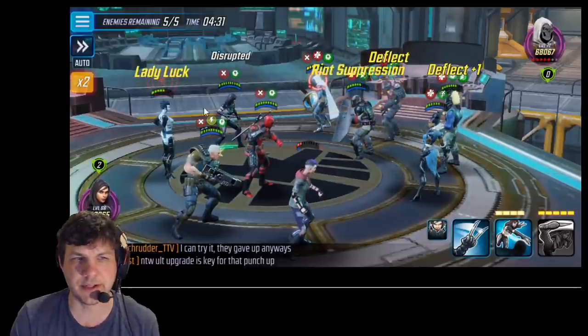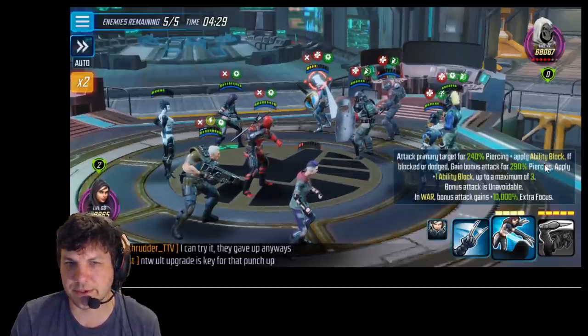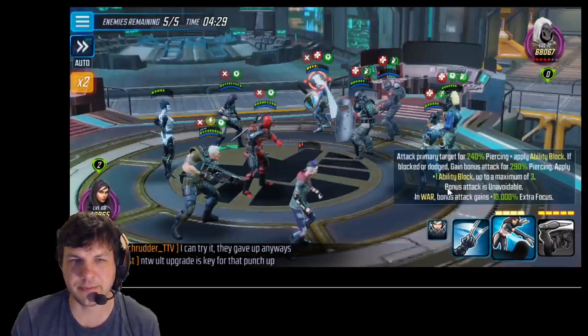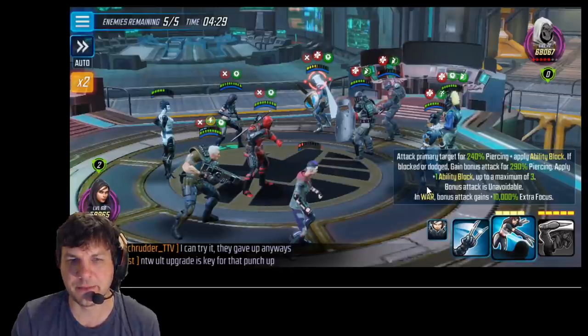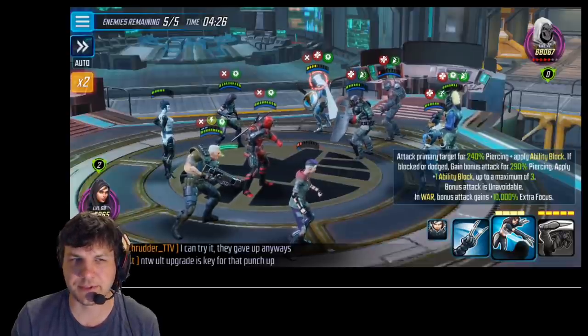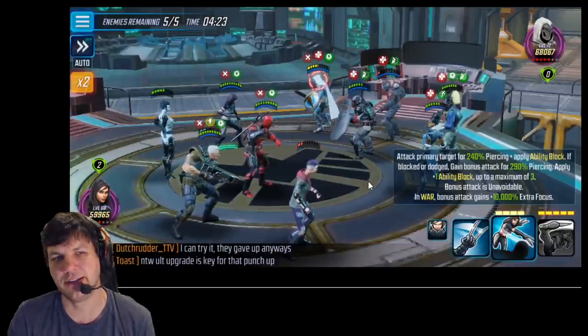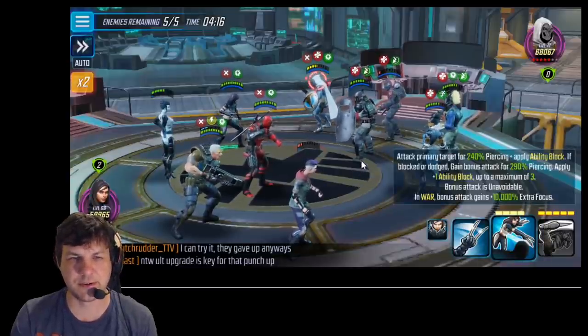That's perfect because that's what we need to get the speed bar fill on X-23's passive — that's incredibly important. We always want to make sure she's getting a turn early. Her special applies heal block or ability block, and if blocked or dodged, gains bonus attack power and does more damage. It applies up to a maximum of three ability blocks — extending by one if there's already one there. The bonus attack is unavoidable, and in war this gains 10,000% focus, so it's very likely to land even in a punch-up. So we're going to ability block Taskmaster.